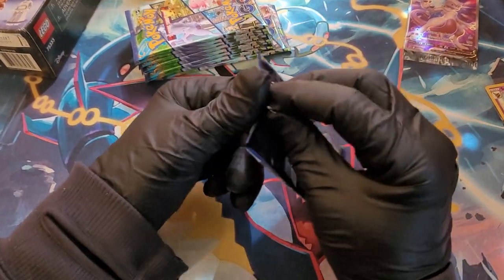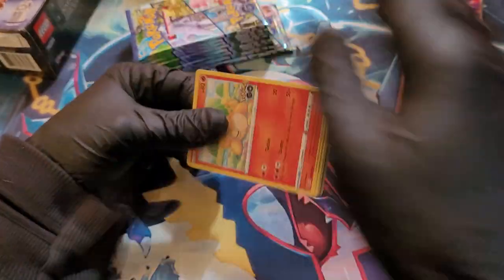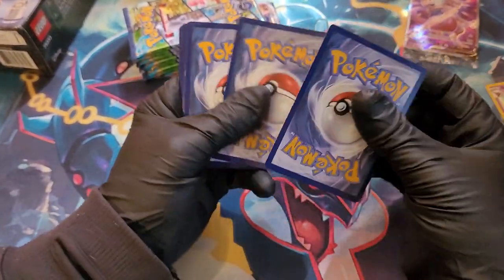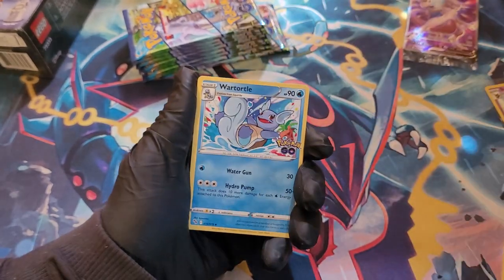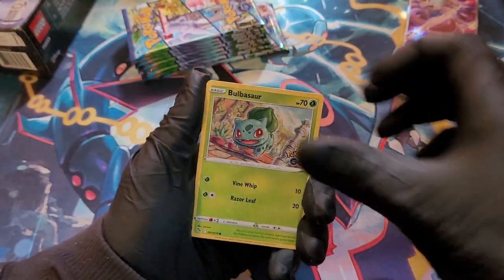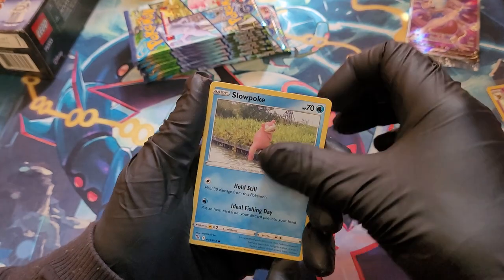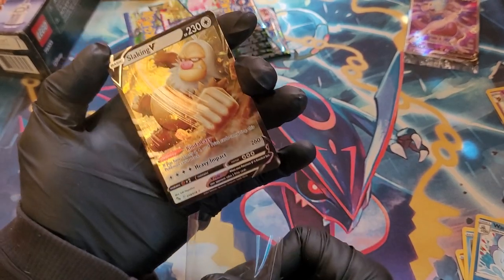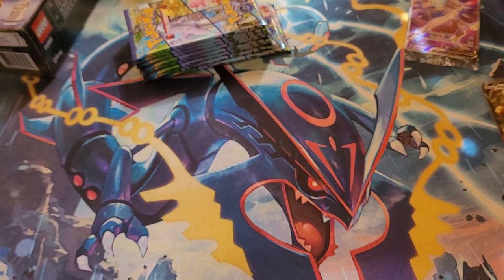Next pack. One, two, three to the front. I know this is probably painful for a lot of people - it's painful for me. Eredos, Wartortle, Candela, Phanpy, Bulbasaur, Onyx, Bibarel, Slowpoke. Reverse holo Wartortle. And Slacking V - not a major hit, but a hit nonetheless.